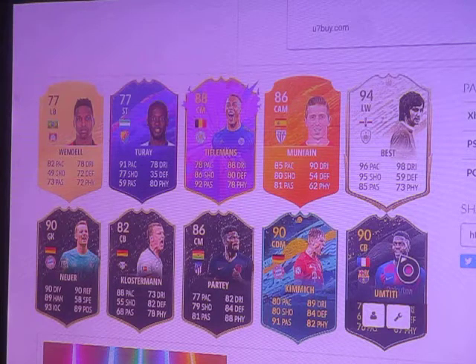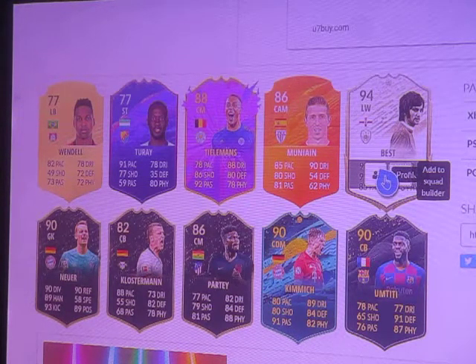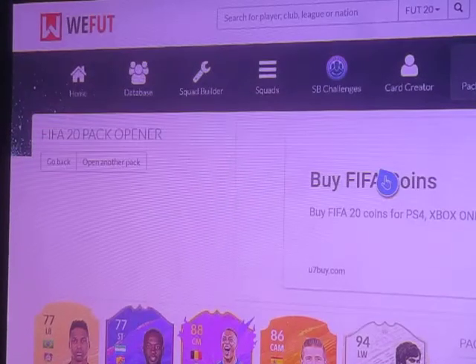But look — he's got 73 physique. Are you kidding me? 73 physique! I'll take him, but... wait, my squad is already full.